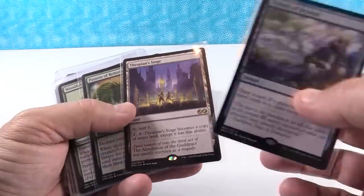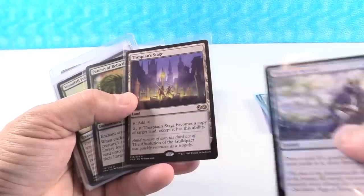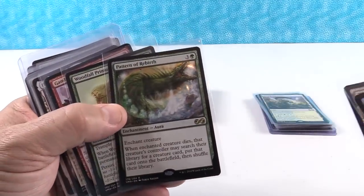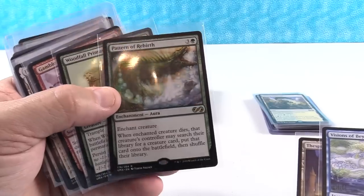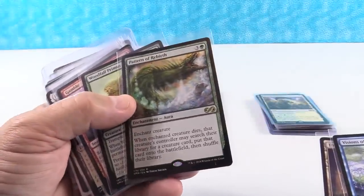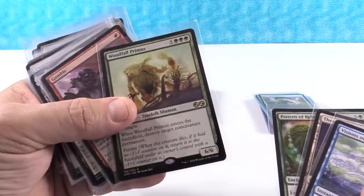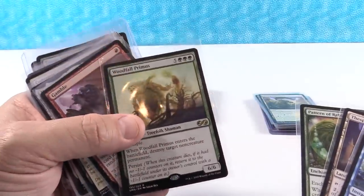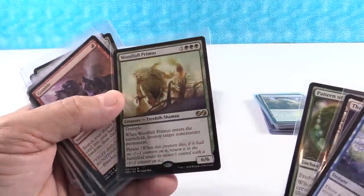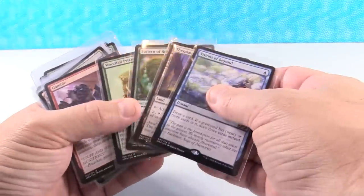Thespian's Stage — another card at two bucks right now, up from $1.50 recently. It can copy a land, which is a neat ability. I think this goes to $4, maybe even more. Pattern of Rebirth is also sitting at about $2 — going to $4 as well. Woodfall Primus at $2.50 I think goes to five, as it sees play in Commander. Those are your low-dollar rares right there; getting Thespian's Stage included in trades is a great pickup.